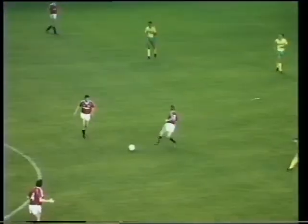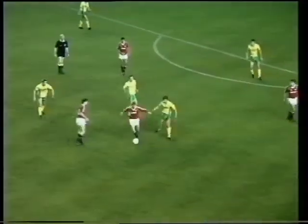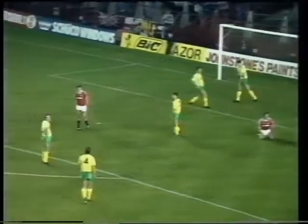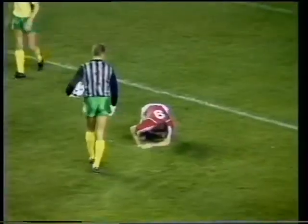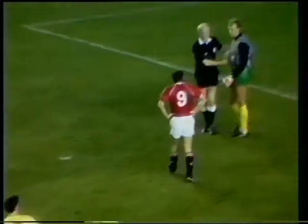Picked up here by Strachan. Strachan's inside for the square ball. Nicely taken. He's got great vision, this lad. It's a beautiful ball through! Penalty! Brought down by Bowen. McClare had wriggled clear. It was the vision of Strachan that opened up the Norwich defence there. He held his hands up, but the penalty's been given.